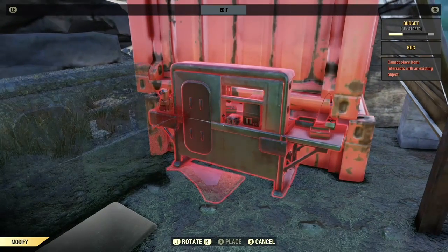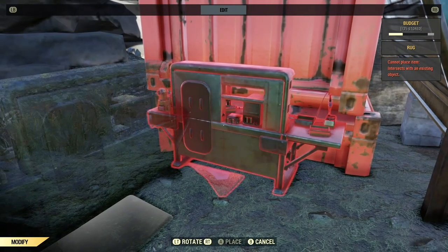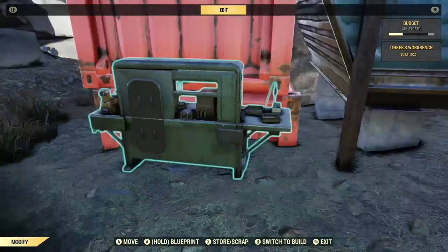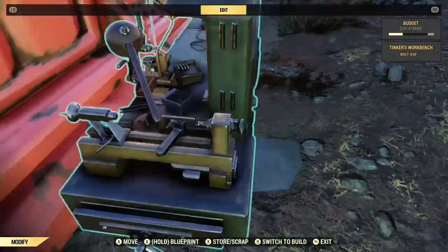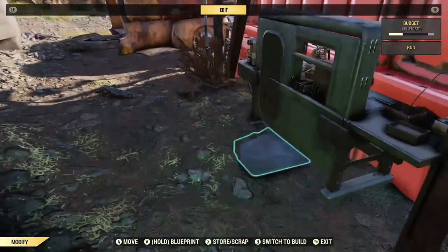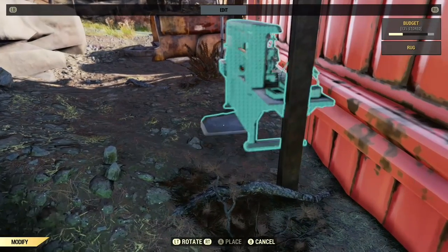Move the workbench over to the container. With all little glitches you need a bit of patience — just a little tap here, little tap there, and you'll get there. If you come around this side, you can see a bit of the workbench is just sticking into the container, and ideally that's what you want.